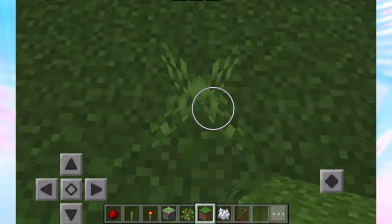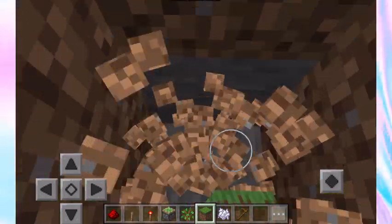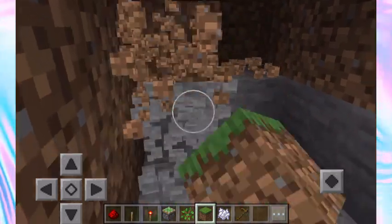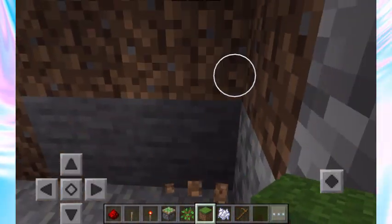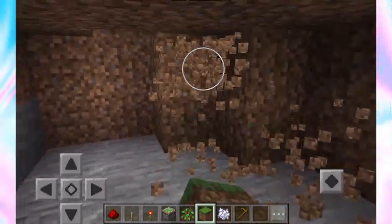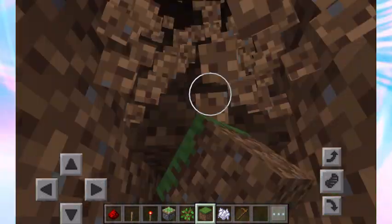Dig straight down and make a little hole — this is where your base is going to be, and it'll probably be a lot bigger than my hole. I'm just trying to show you how to build it — it's up to you to integrate it in whatever way you want. I also have to cover up the redstone so no one sees it.